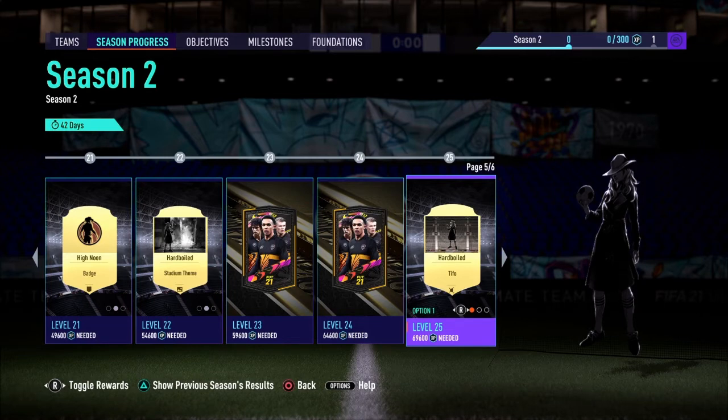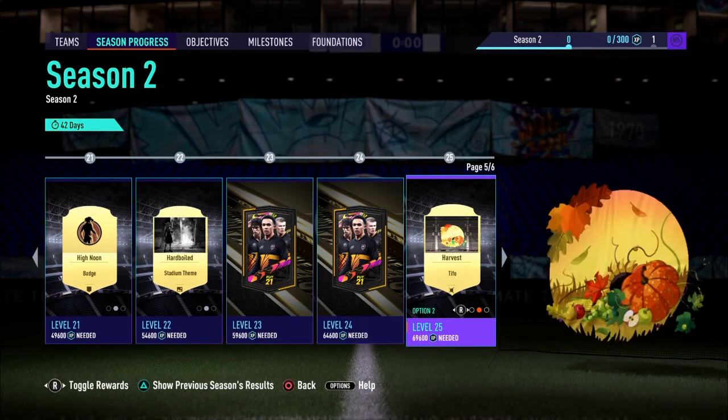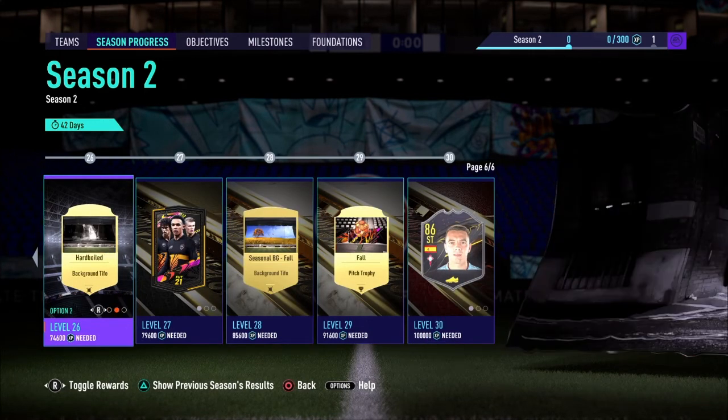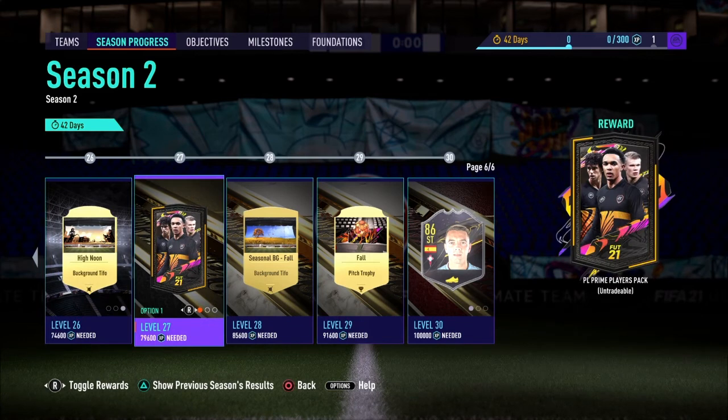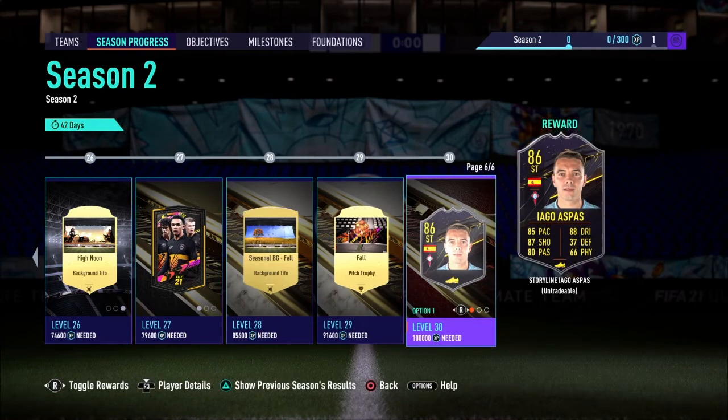Level 25 — I actually do really like this Tifo, I think it looks very very good. The High Noon one looks pretty good as well but I'd definitely be picking the Hard Boiled — it looks pretty badass. Level 26 is the same themes and stuff like that. Level 27 you have the option of picking a 45k pack themed for La Liga, Bundesliga, or the Premier League. I'm sure many people would be picking the Premier League. Levels 28 and 29 have no options — you are forced to take those rewards.